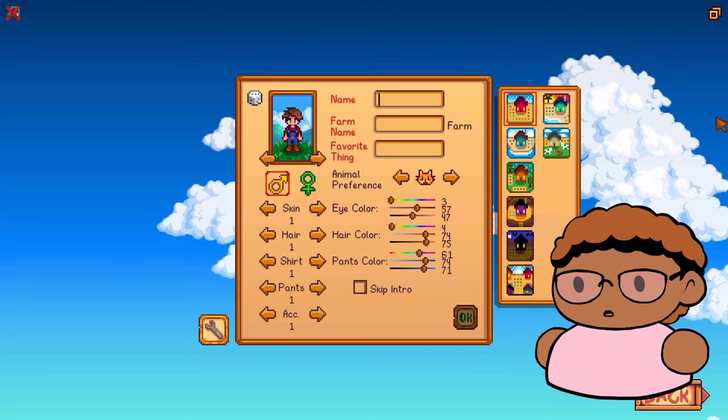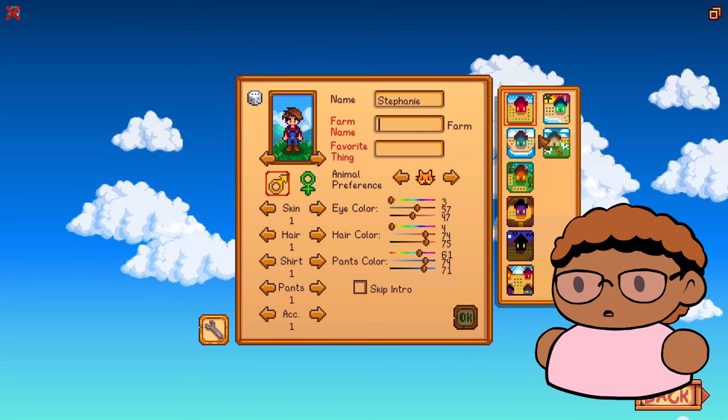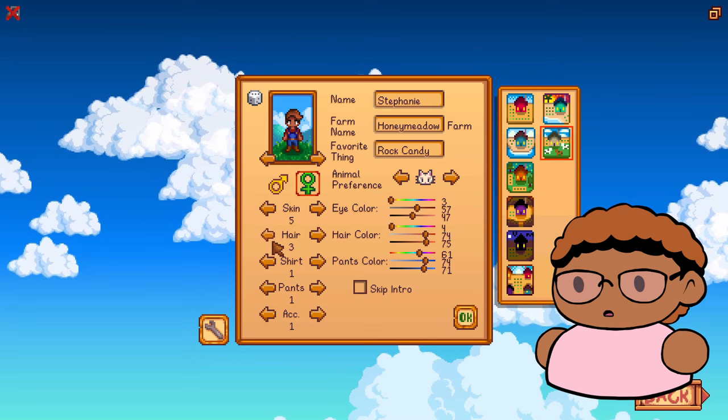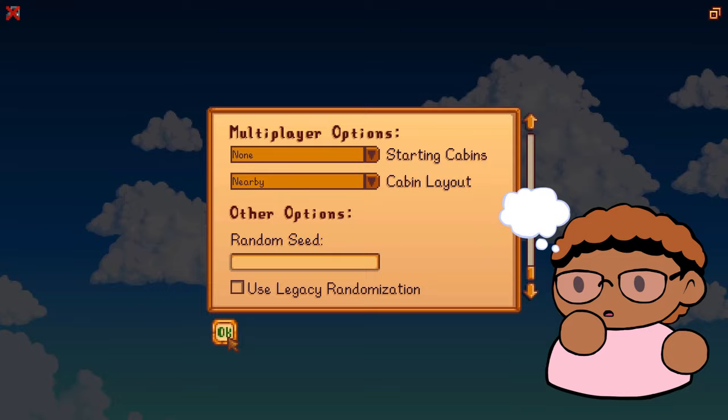So I'm going to make one of my OCs and put her in the game. I have a character — Stephanie, I spelled her name wrong — and we're just going to play as her. I was going to do a challenge where I embody my character while I play as them, but I kind of just want to play as Stephanie and pick normal options. The only thing about choosing Stephanie is that she's going to be shorter than the male characters. Let's do remixed bundles and normal everything else.